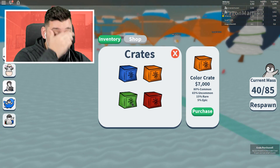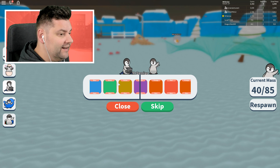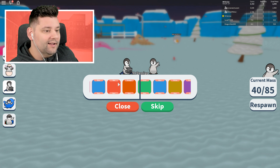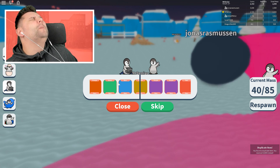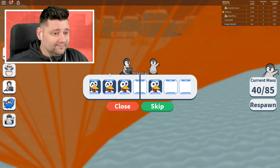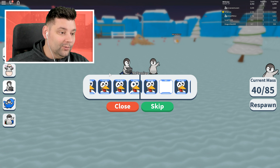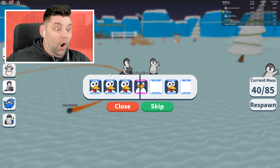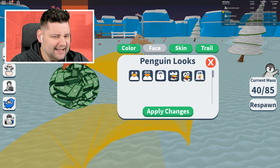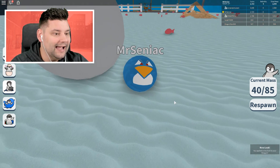I've just bought some more crates and we're going to try and open them. Let's start with the first colour crate — we get yellow again, but we get a refund. I've got three face ones because I'm so dead set on getting the angry face. Slowing down — what's it going to be? We got the freaking angry one in our first one! It's good, though it's kind of annoying because I just bought two other ones.